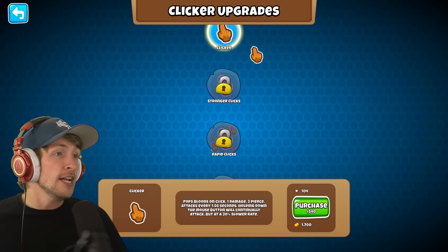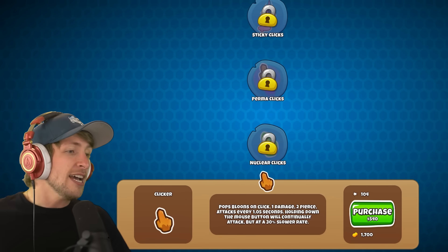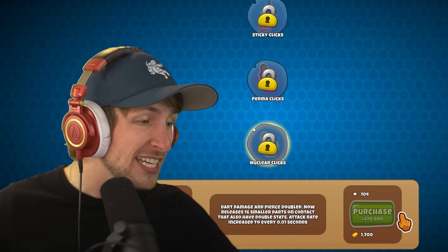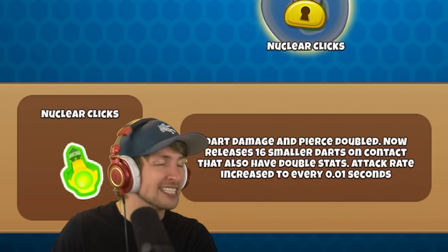This is so cool. You have the first one, the clicker, rapid clicks, powerful clicks, and you can actually go all the way down at the very bottom to nuclear clicks, which is $270,000. Dart damage and pierce doubled — now releases smaller darts. Today, we're going to be maxing out the cursor tower and seeing just how powerful it is and if we can beat balloons with it.